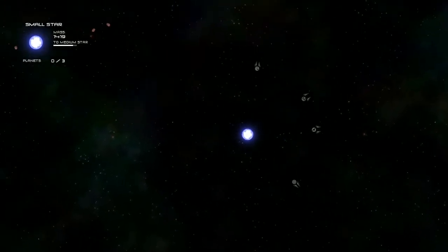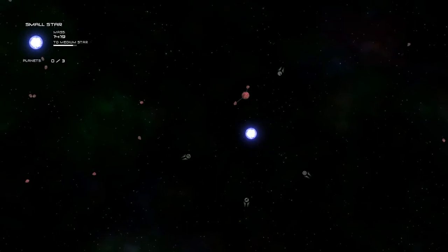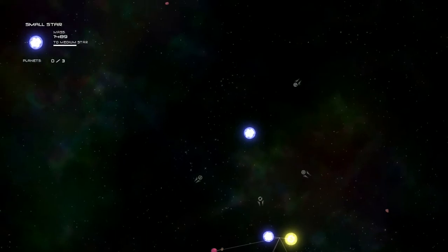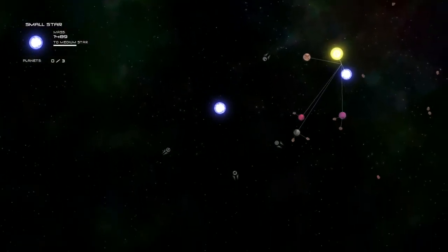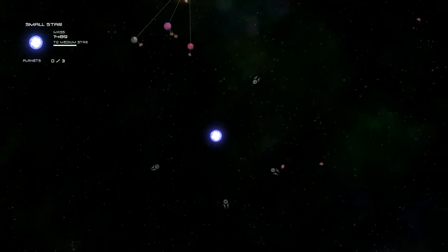The way to get planets or asteroids into orbit is to fly a little bit closer to them and get them into your orbital range. Once they are in range, you can either let the planets grow themselves into life planets, or swallow them up and increase your own mass.